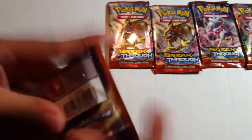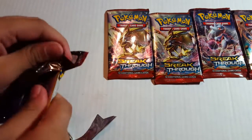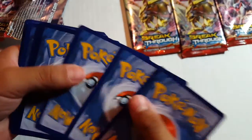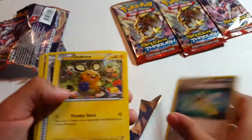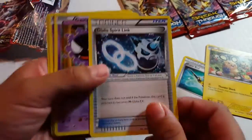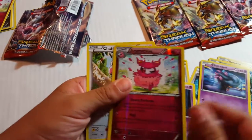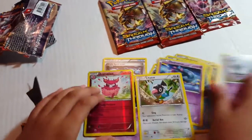This is the one I'm opening — kind of pretty hard to open. Got a code card, got Super Rod, Deino, Gallade, Sliggoo, Gastly, Elgyem, Axew, Froakie, and then Horsea, Roserade, and then Chatot — that's all the ones I got.